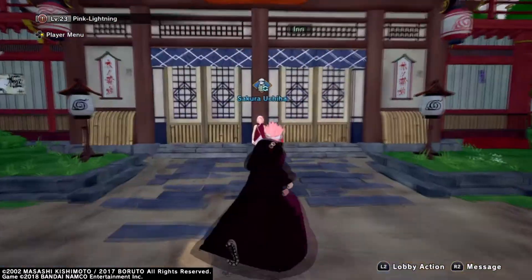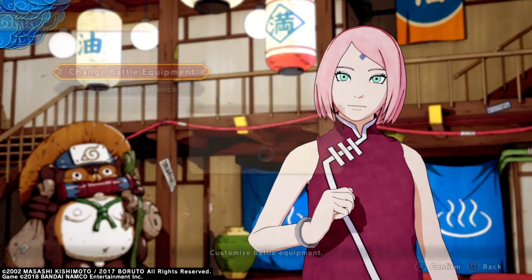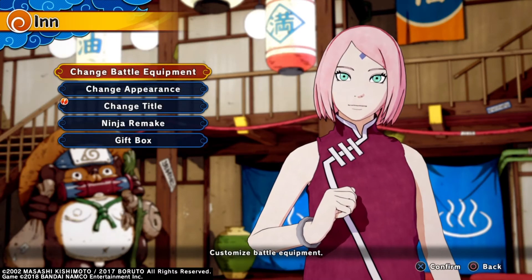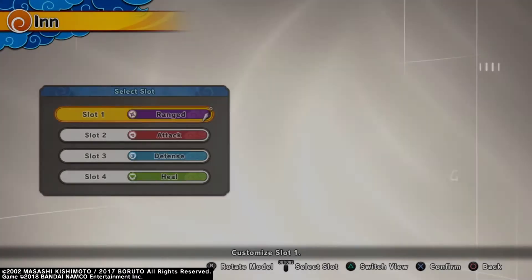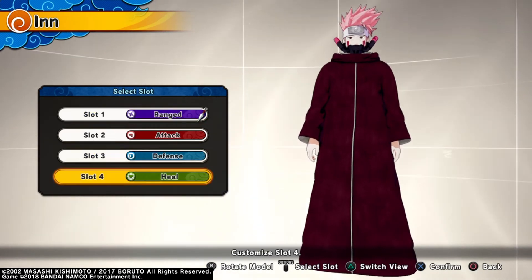So when you load into the game, head over to Sakura. When choosing equipment, think of what type of character you have.